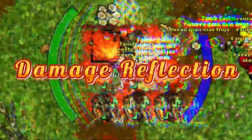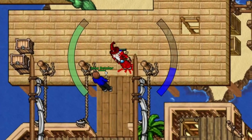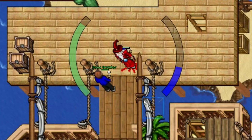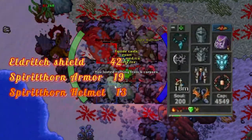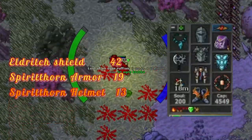Hello friends and allies, welcome to a new video. Today I want to talk about the reflection mechanic which knights have. With the recent summer update, we have also been able to have three items in total which have the reflection effect on the knight equipment. The Eldritch Shield gives the most, dealing 42 damage, the armor 19, and the helmet 13.